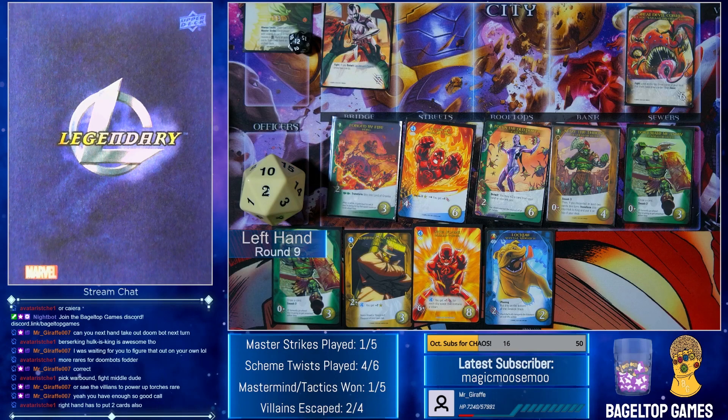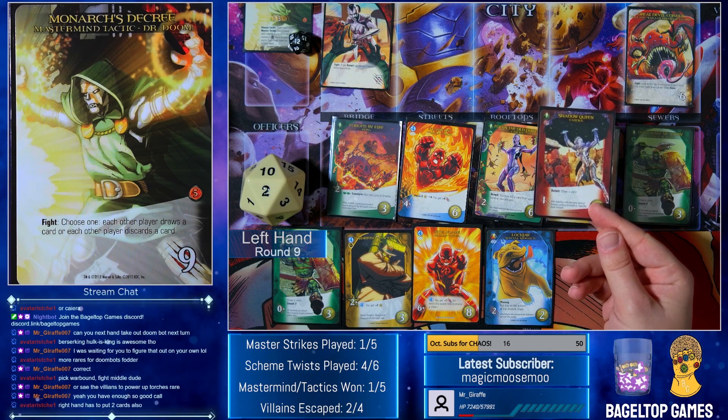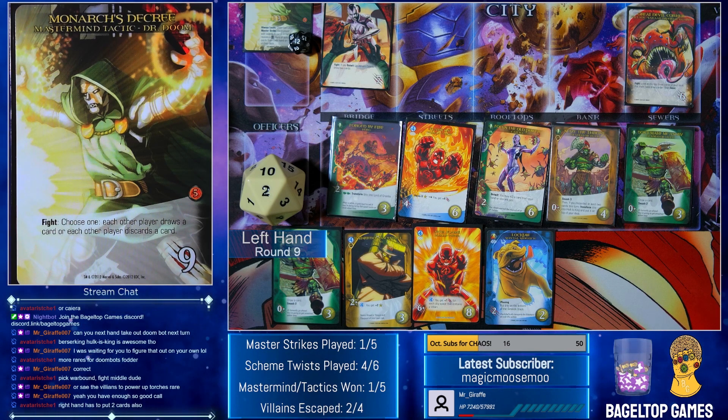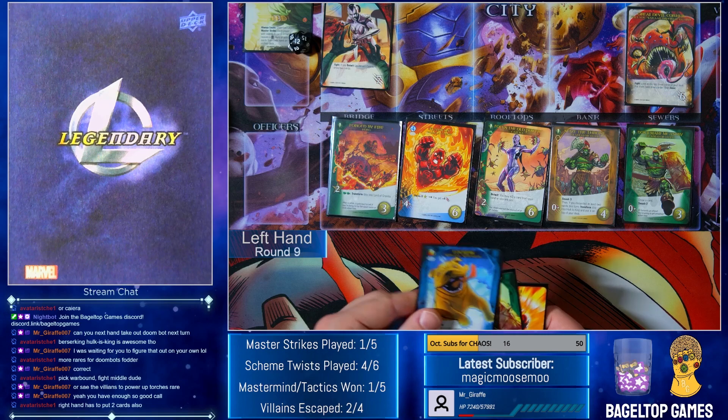Let's go ahead and hit the Mastermind — the Tyrant Mastermind. Monarch's Decree: fight, choose one — each other player draws a card or each other player discards. I'm going to draw. I already put two on top so I draw one of those two. And I draw Kyara because I put that on top, and that lets me draw the other one. So I have my hand back next turn — that's funny. Thanks, Doom. I'm left with two recruits — I'm going to get a sidekick. It's a standard sidekick. I would say this is going pretty well. I got lucky with those rares, but I still got them.